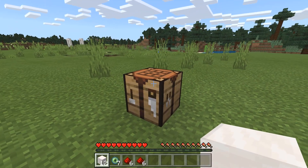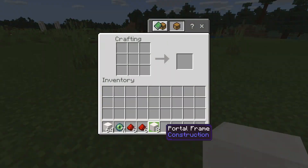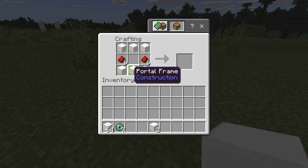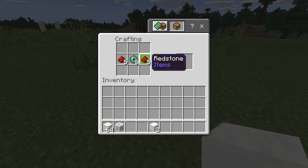Using the portal frames you can create a portal controller, which you need in order to craft the entire portal. The recipe has three portal frames on the top layer, three on the bottom layer, redstone on each side in the middle row, and an eye of ender in the center. That crafts the portal controller, which gets placed on the bottom left of the portal.